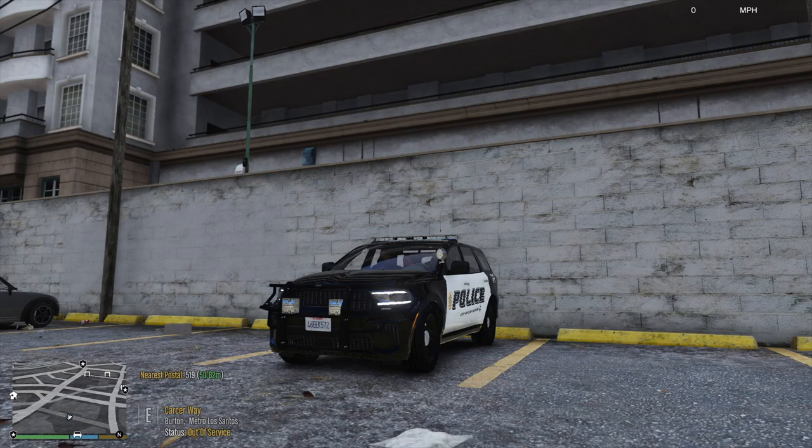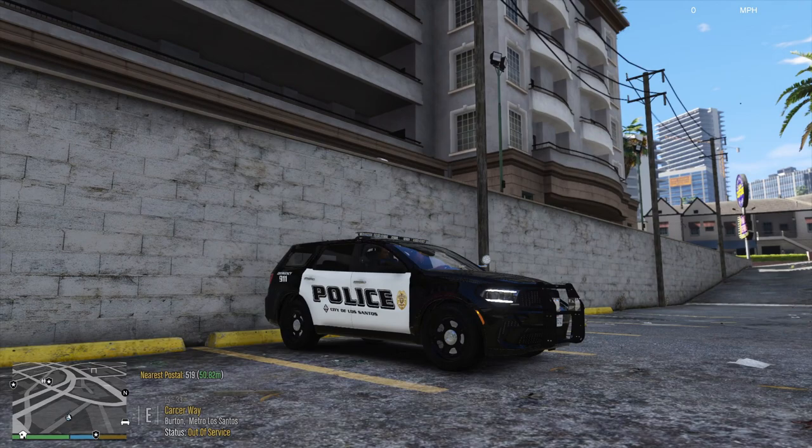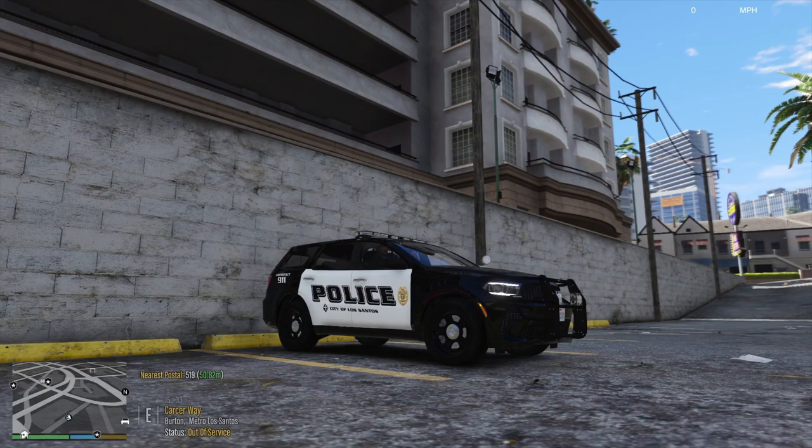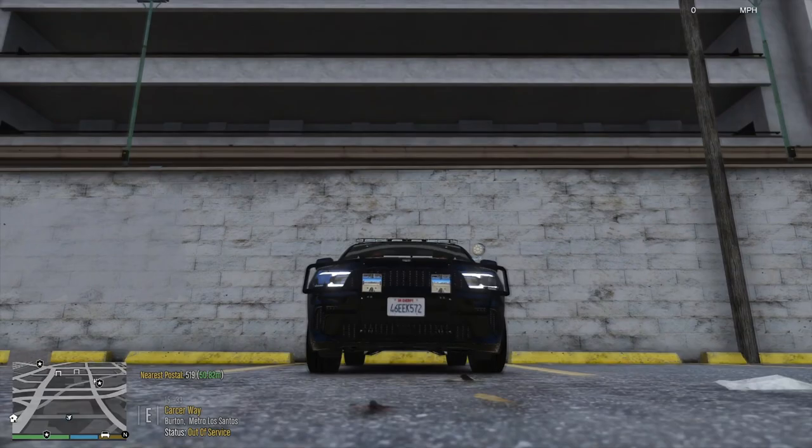What's going on y'all, welcome back to another LSPDFR episode. Today we are going to be in this 2018 Dodge Durango — this is part of LSPD PAC that's based off of Faribault Police Department in Minnesota. We're going to take a look at this vehicle before we begin, and we got Dangerous Callouts that has been updated so we will look at two new callouts that have been added.